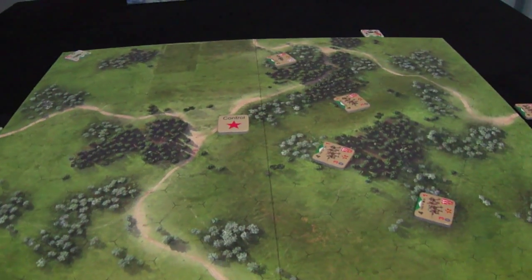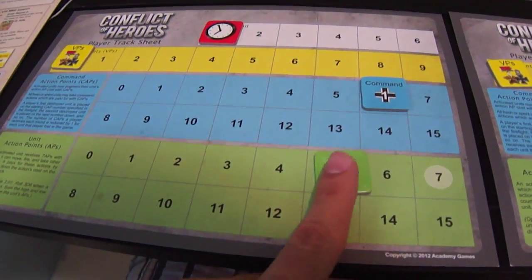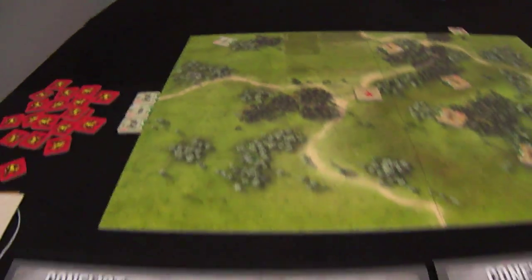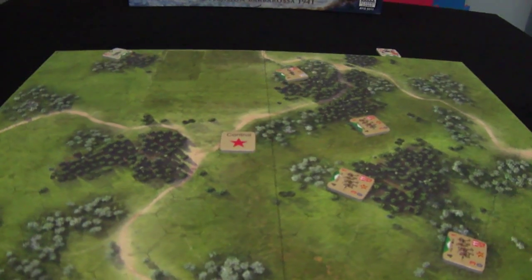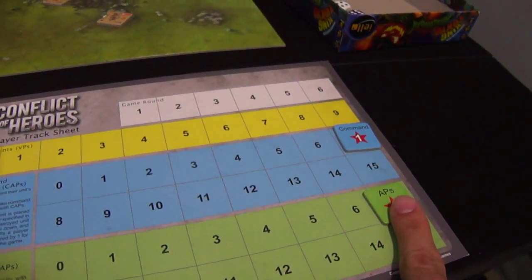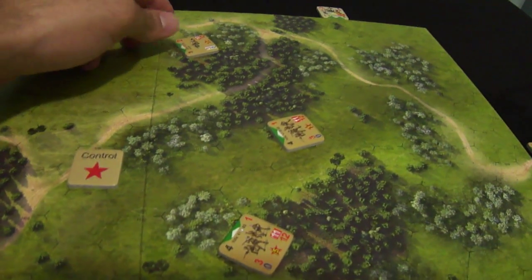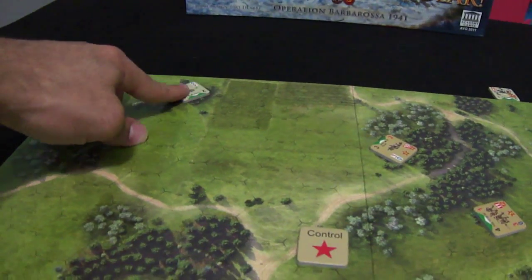The Soviet player will pass. Now the German player will move once more, pay one, and he is now at this hex. The Russian player now wants to activate this unit, gets seven action points, and pays two for movement to this heavy woods. He will be more protected at this area.